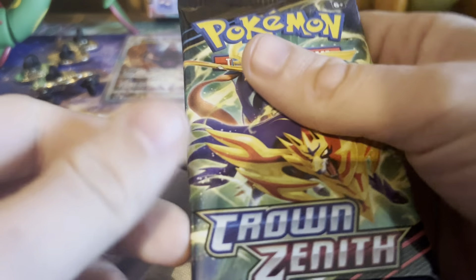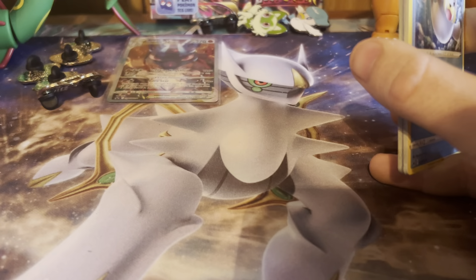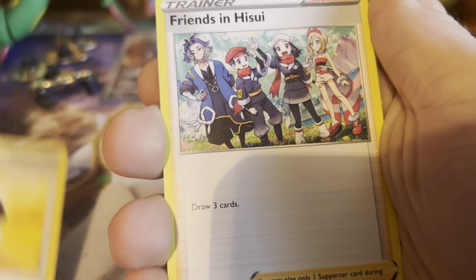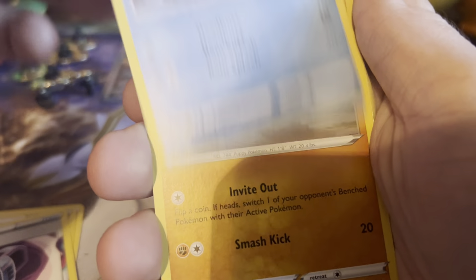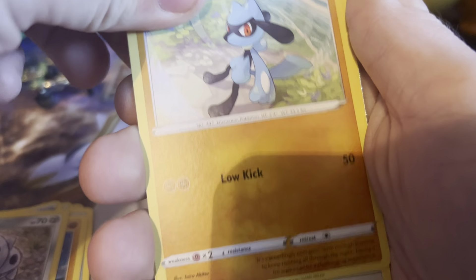Bulk cards are starting to slide off. I've been seeing so many Crown Zenith videos and I've really been wanting to open up this set. We got a V-Star marker. I've been having really good luck — I'll go ahead and spoil it: we have pulled the Glaceon V-Star, the Hoop V, and the Samurai V-Star.